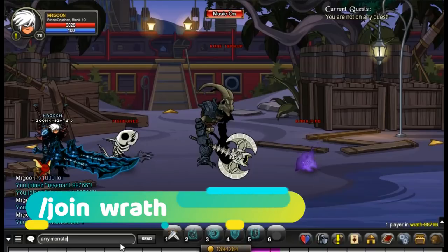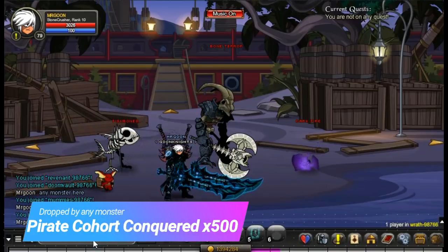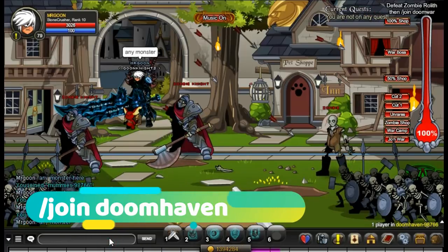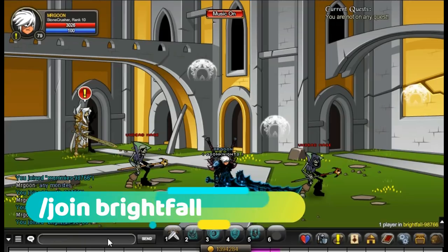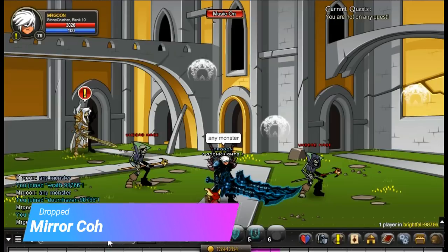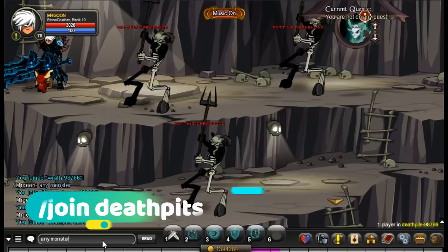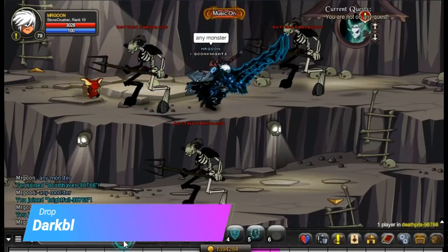Come along to Join Wrath for the Pirate Cohorts — again, any monsters in this area. Then head to Join Doom Haven for the Battle On Cohort. You do need 500 cohorts for each of these items. Then go to Join Brightfall for your Mirror Cohorts, and then change map to Join Death Pits for your Dark Blood Cohorts.